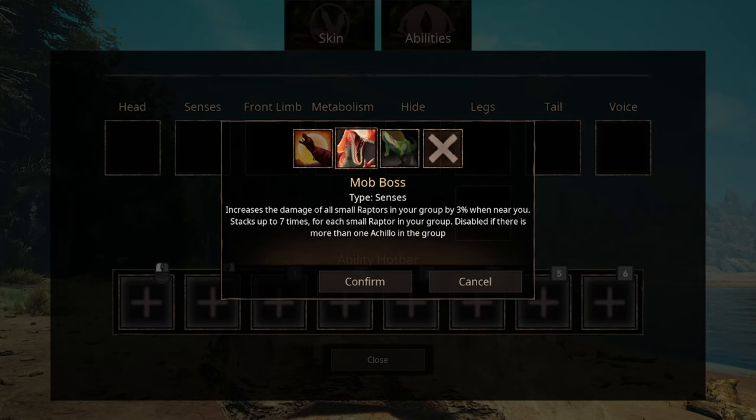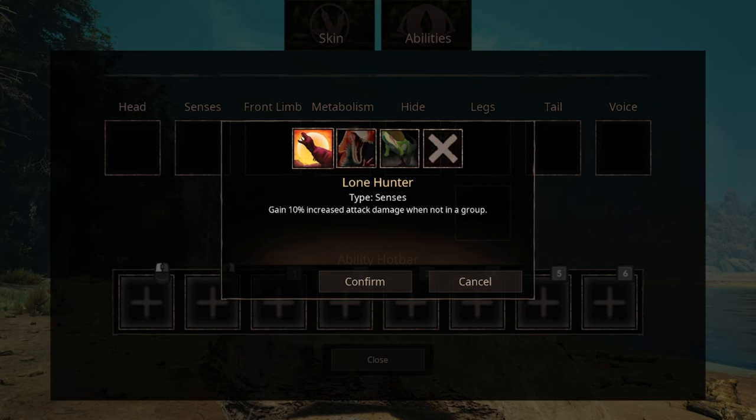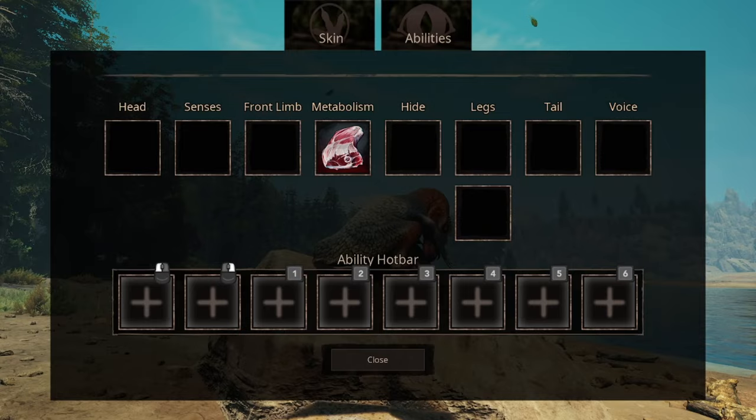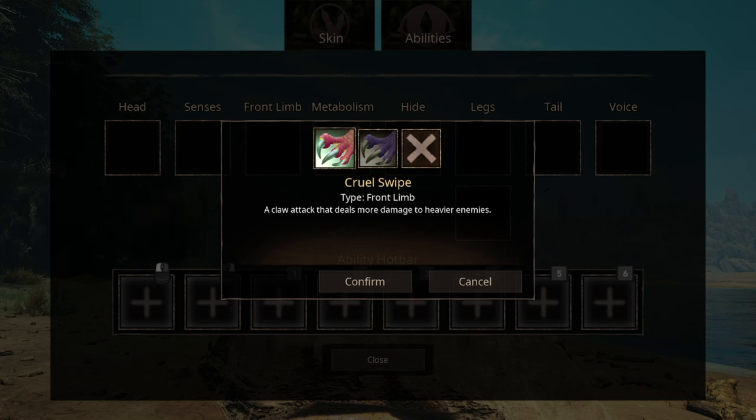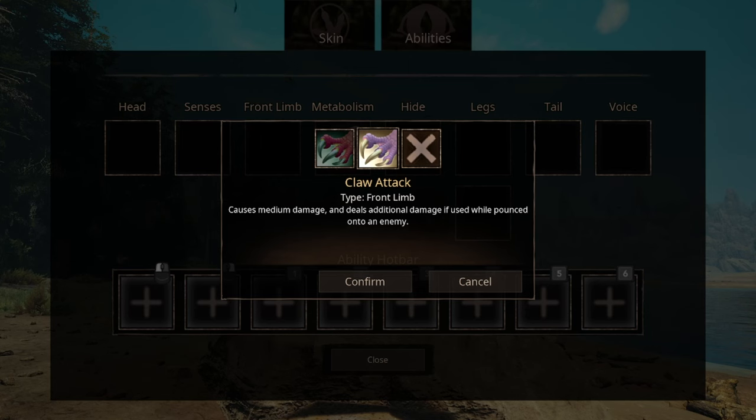This creature is still fairly new, so I'll let that be up for debate. The third sensibility ability increases your attack when you're not in a group. For front line abilities, we have two options. The first one is Cruel Swipe, which deals even more damage to a heavier opponent. The second claw ability does medium damage, but does additional damage if you're pinned on an enemy.